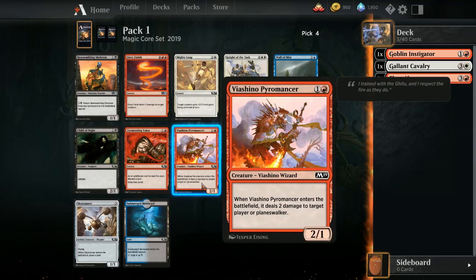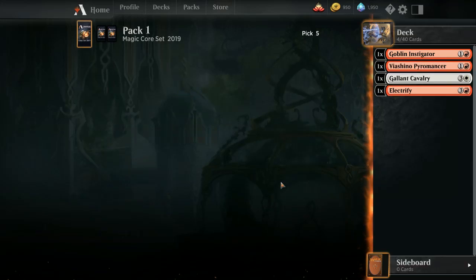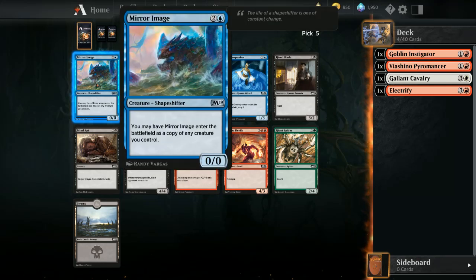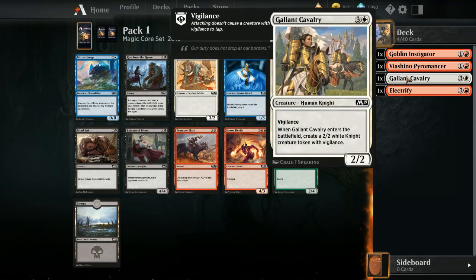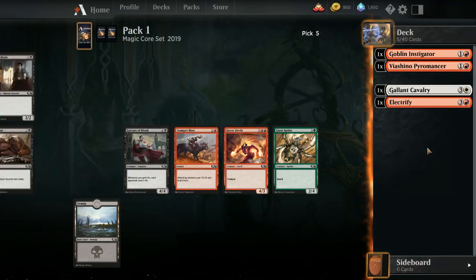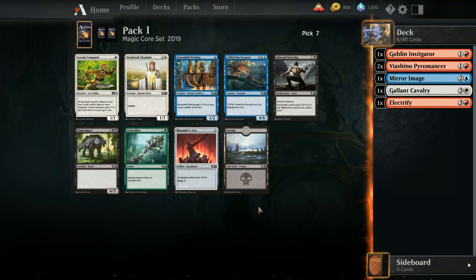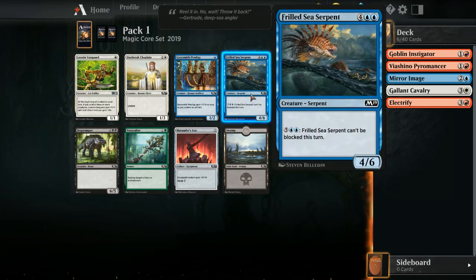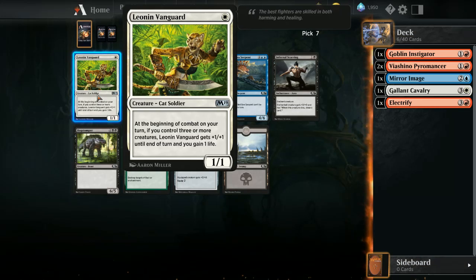I'm probably gonna take the Pyromancer over Fiery Finish and over Sky Scanner. If I had taken Aviation Pioneer I would be taking Sky Scanner — I'm missing all these opportunities. Could just take Trumpet Blast or speculate on Mirror Image. I've only taken one white card so far so let's speculate a bit. Okay, second Pyromancer. And not in the return yet — I can take Frilled Sea Serpent, it's a decent big end. Red dried up and not too keen on any of these. Leonid Vanguards, okay I guess.